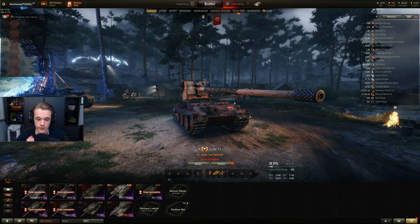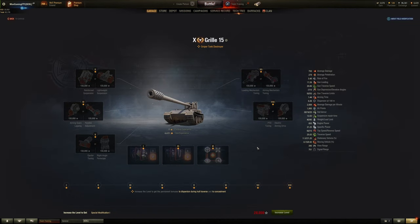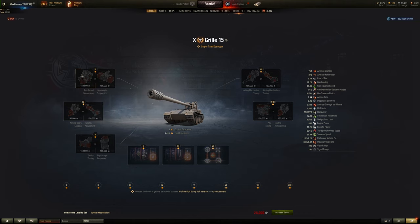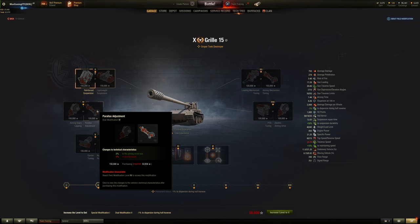Now moving into tank destroyers — we have sniper, assault, and support TDs. For the first field mod on any TD class, everybody should always choose the left-hand field mod, because on the right you only get minus 5% to hull reverse speed. The left gives you 30% to suspension durability and 15% to maintaining speed across all terrain types — it makes zero sense to ever choose the right-hand field mod on any TD. Then always choose the aim circle size over aiming speed.